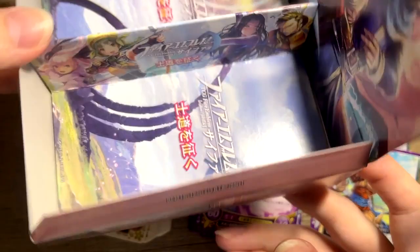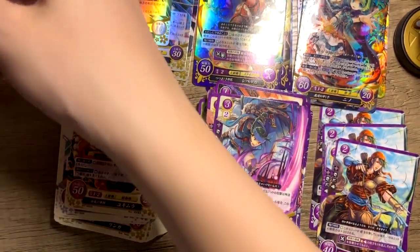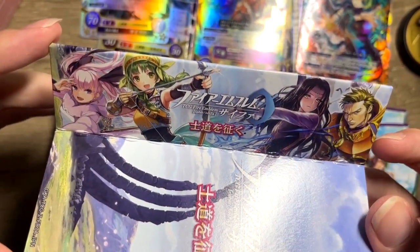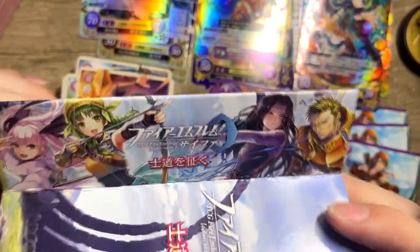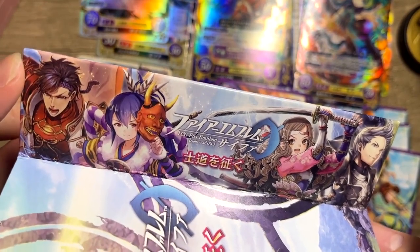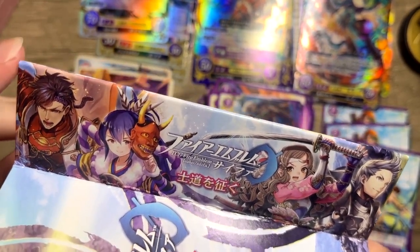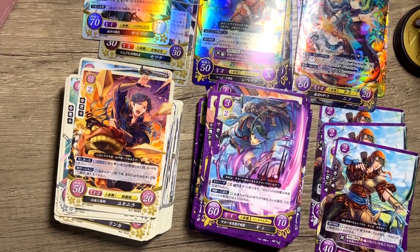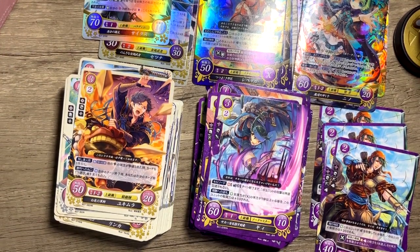Oh, there's something I noticed about the box. We have four packs left. They have the little divider and you can see different designs - we've got Sarah, Rebecca, and a few others. We did pull those, though we haven't pulled that Sarah, so that must be the powered-up version. I'm definitely not going to throw that divider out. We have four packs left, so hopefully we can pull at least a rare version of Eliwood, Lynn, or Hector - I do want a holographic version of at least one of them.